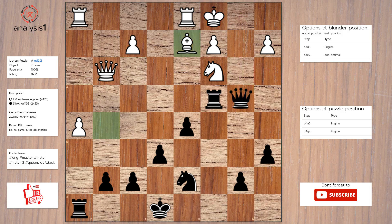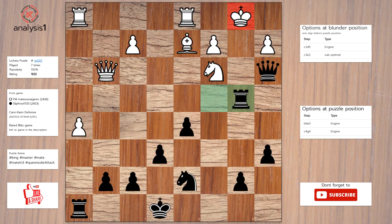Answer to this puzzle is: queen to a3 check, king to b1, rook to b4 check, king to a1, queen to b2 check.